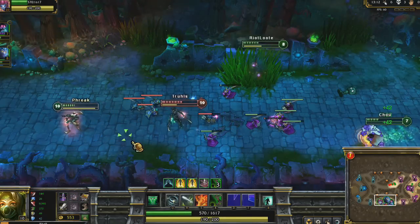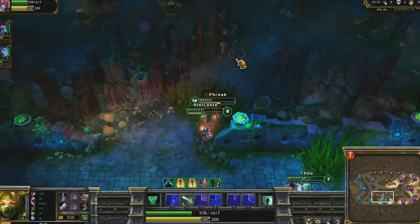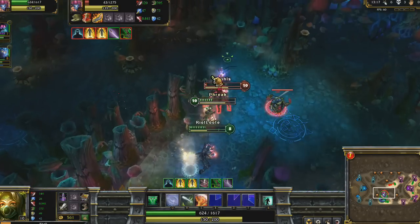Then I chug my Elixir of Fortitude and make a stab for the enemy Akali. Shadow Dance keeps me in range as she falls to my tremendous damage output.